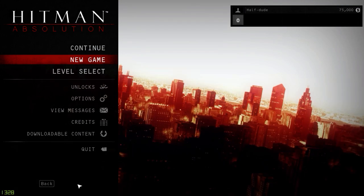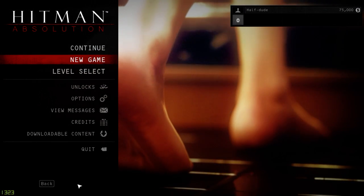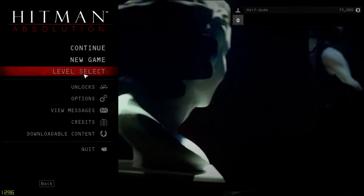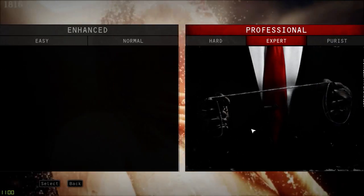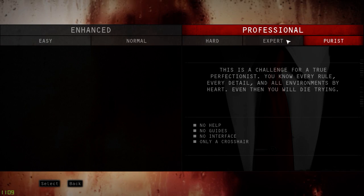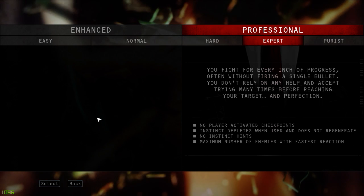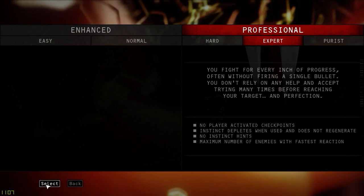You can kind of use this as a walkthrough in ways, since I'm going to be using my ways of getting through the levels. You will see I am playing on Expert, which is the highest level before it just gets impossible, really. This would be professional, I guess, in the original games. So let's go ahead and just start a new game.